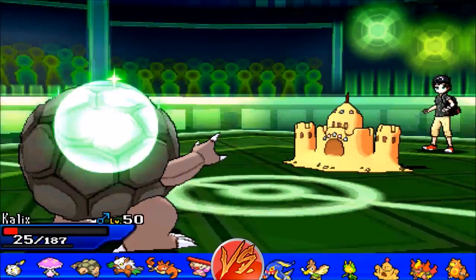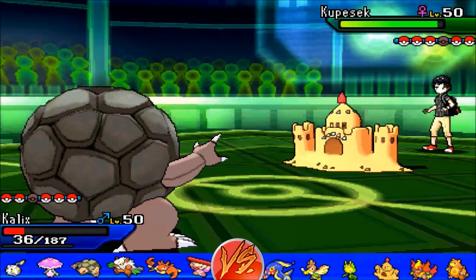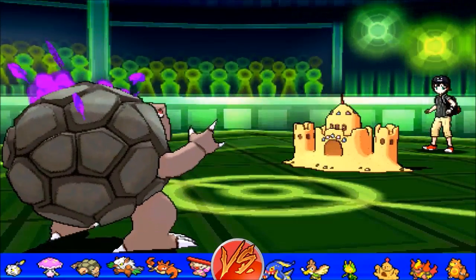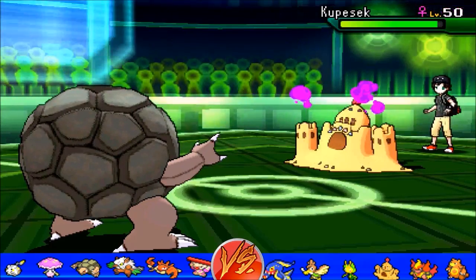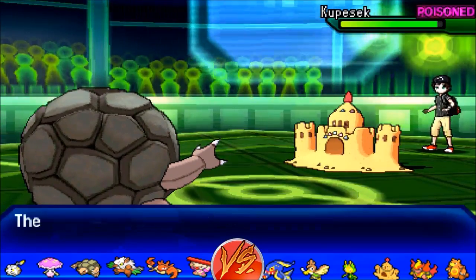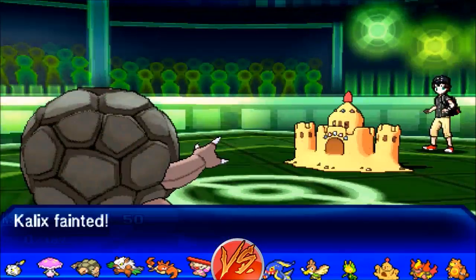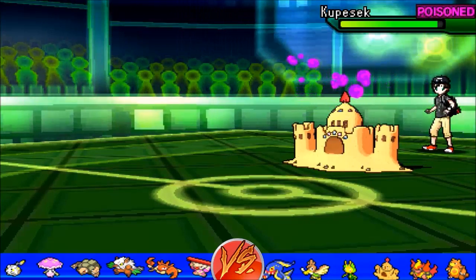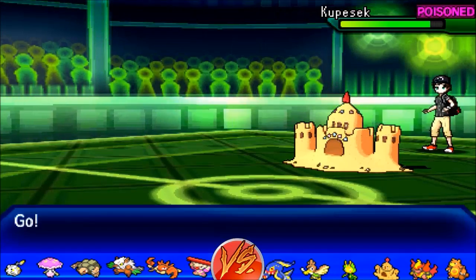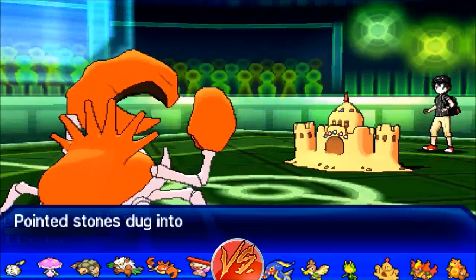He goes for Earth Power which does a huge chunk. Given that I'm specially defensive it still hurts, and I'm going for a stall play — going for Toxic to get the residual damage going on Palossand. Since Palossand is so annoying to deal with, the residual damage is very, very important. He was predicting a switch, hoping I'd bring in Ursaring, so I'm really glad he stayed in and got that play kind of wrong.